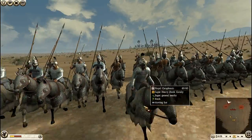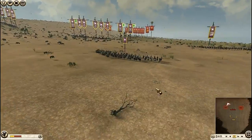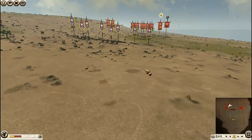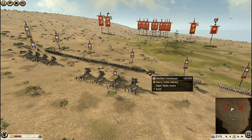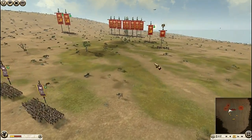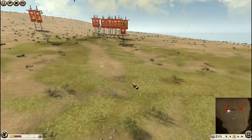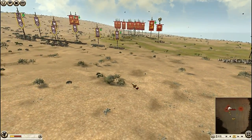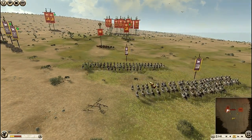Ok, look at him — he is eager to fight. Parthia is trying to have an advantage over Rome. The Roman general is galloping forward first, yep, he is very brave. My catapults are coming as well.